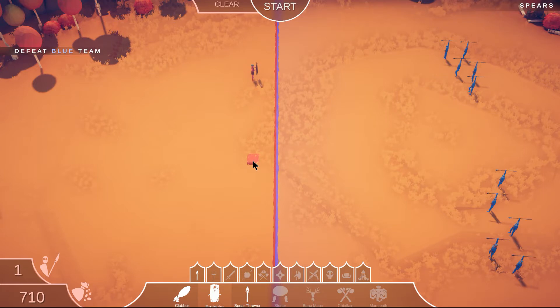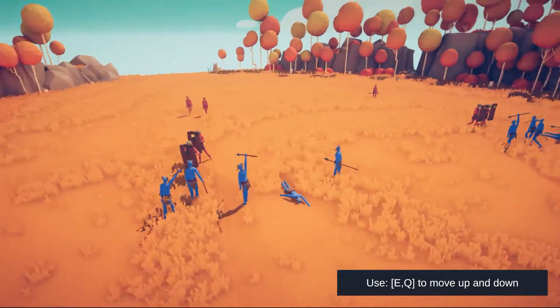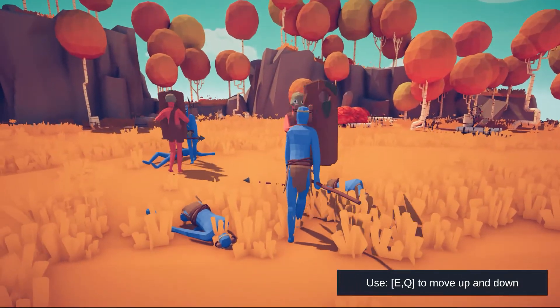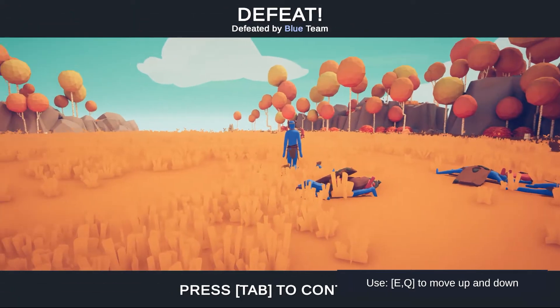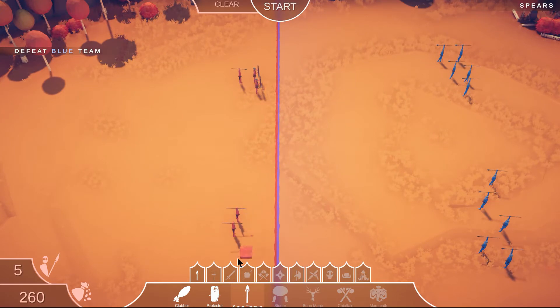Let's try some shield guys and then spear guys behind them, although we've established that their shields don't do much — hopefully that was a fluke. I'll do two protectors for every spear dude. Okay, shields are actually blocking stuff now! It's not looking too promising though — I got two guys left, they got three. You know what, I'm just gonna go all spear guys — it'll be spear guys versus spear guys.